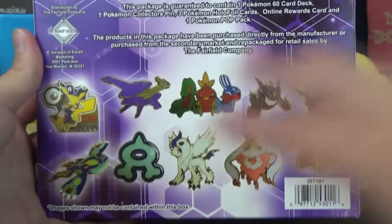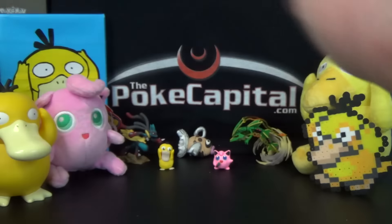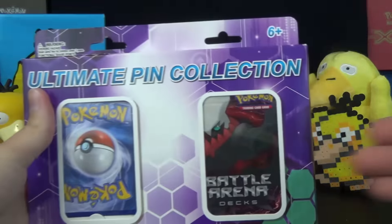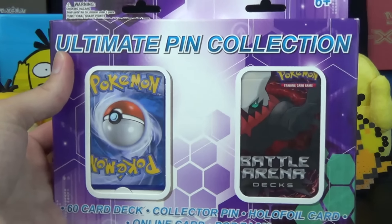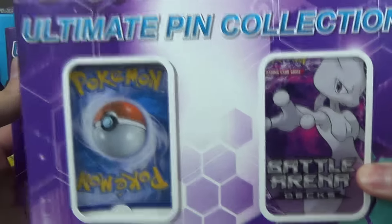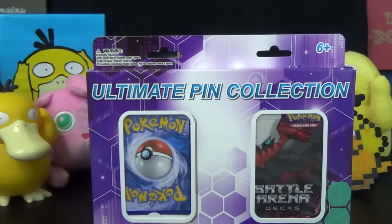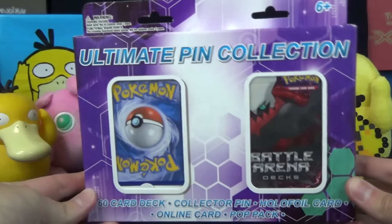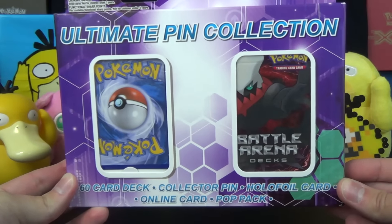I don't know if those are all the pins that are possible or just a sampling of what you might find inside, but I picked up this one in particular because it has the Battle Arena deck, which are very hard to find and have lots of playable cards in it. I actually got the Mewtwo one as well. So if you want to see that one opened up possibly tomorrow, make sure you smash that like button and let me know in the comments down below.